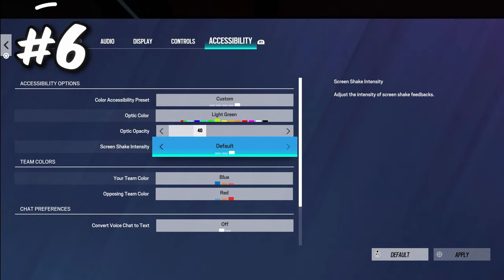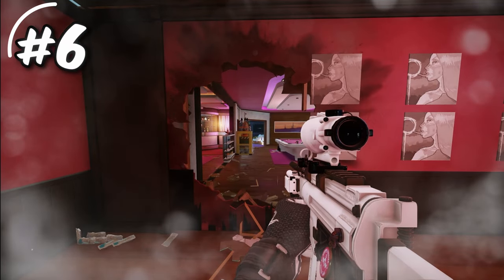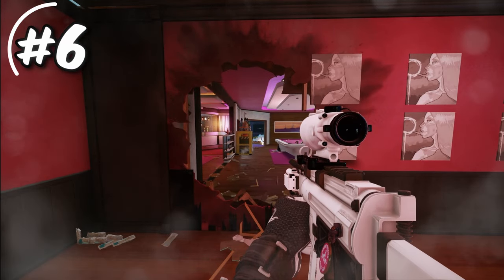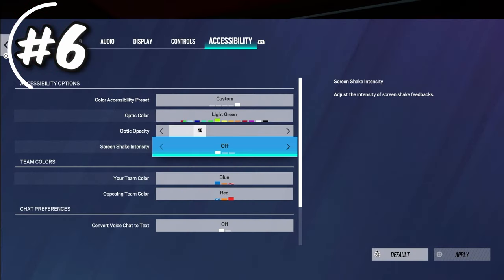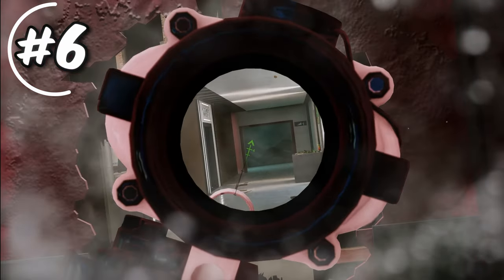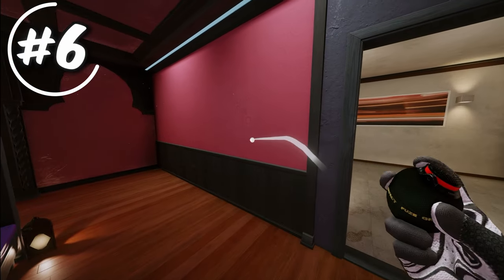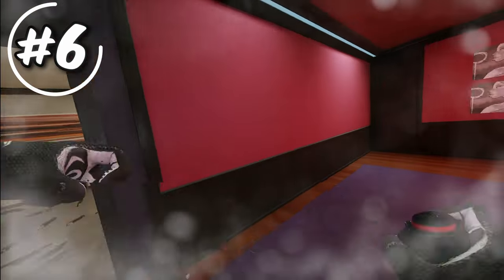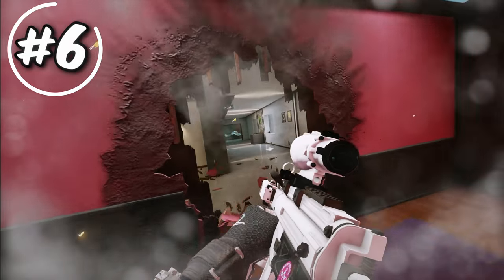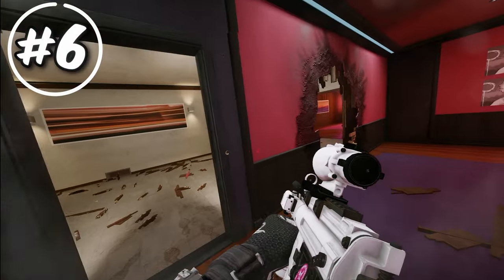The next setting is screen shake intensity in the accessibility tab. If you have this on, any explosion will shake your entire screen, making it harder to focus, aim, and generally play the game. Turning it off means your screen simply won't shake, allowing you to focus much more and have better aim. Medium is a middle ground between no shaking and maximum shaking. For realism you could keep it on, but I personally won't.